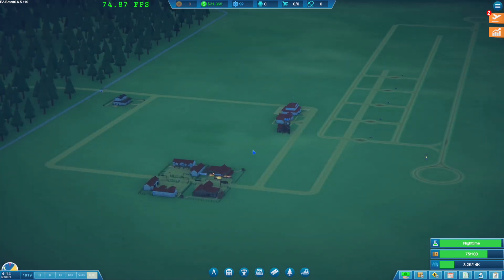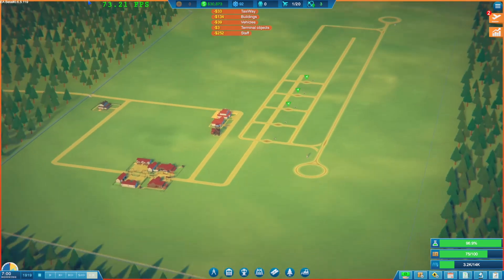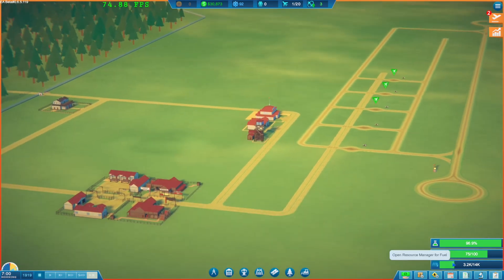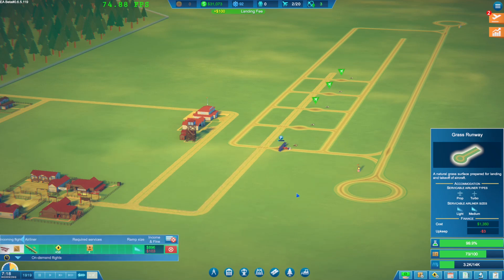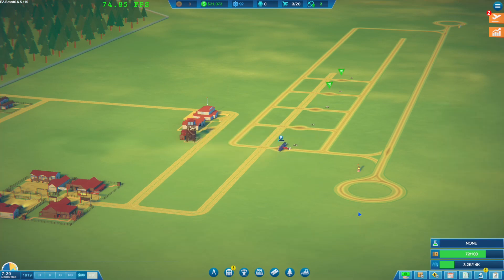We need to sort things out. Let's get into the next day and I think I'll call it the episode. Let's see what's going on - some trucks are going out to get things sorted. We're almost done with the ramp service. Let's speed things up to get ramp service sorted so we can start accommodating those other flights.